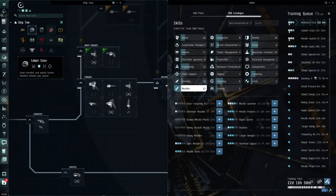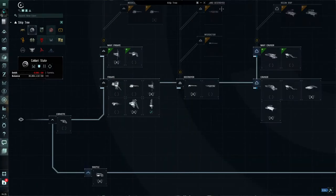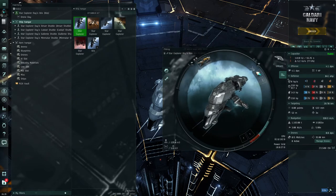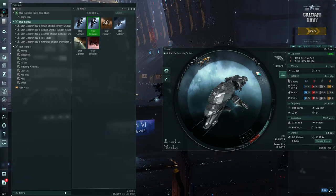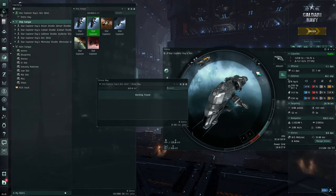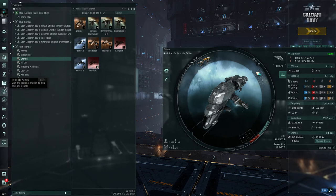We buy another corvette so we have two of them. The reason to buy two corvettes is because one will be a combat ship and one a mining ship. This corvette has a civilian gatling laser and a civilian mining laser. The first thing to upgrade on this corvette is to buy drones for it. Since we're Caldari in Caldari space we want kinetic damage — Caldari drones deal kinetic damage and we want kinetic and thermal resistance.